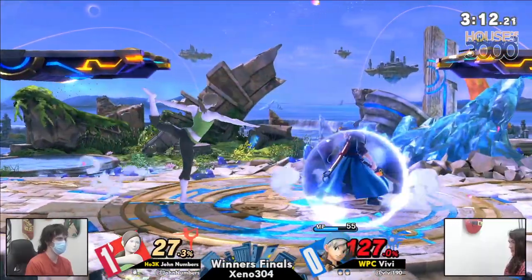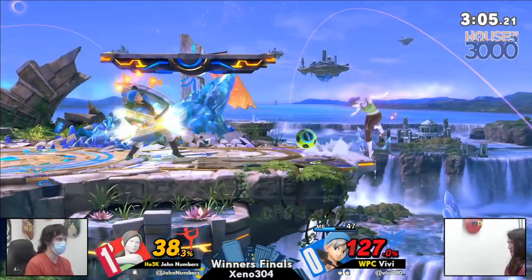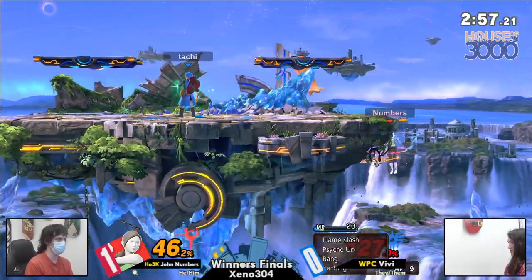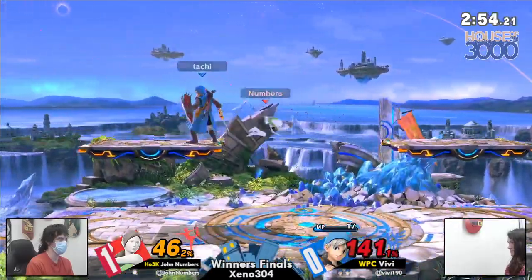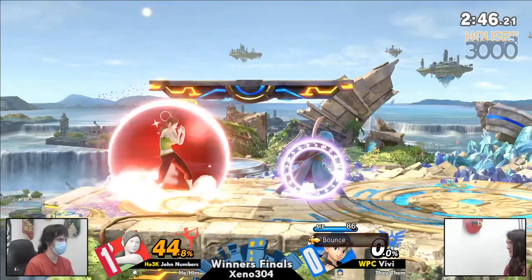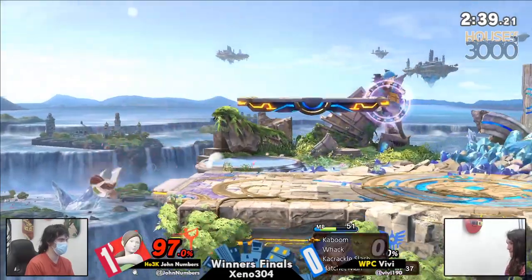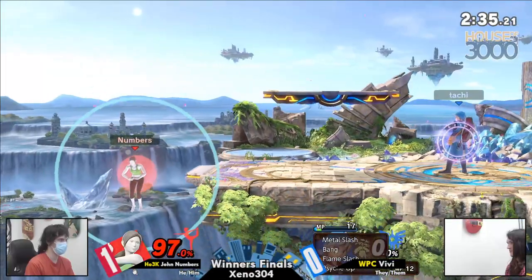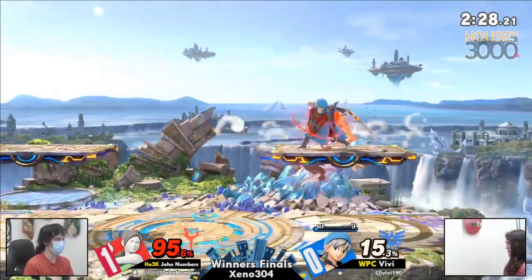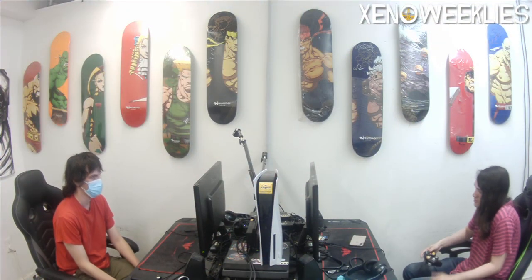Jon looking to even things up, not let Vivi run away with this lead. Vivi just backing away, making Jon approach. Another zoom. I love surfing the soccer ball atop the platforms from Jon. He's still holding onto the second stock for dear life. I like the use of the Zapple right there to disincentivize Jon from jumping right back onto the stage. But Kaboom in the wrong direction — that's expensive. If you got the cash, splash! They just wanted to reset the situation. I'm going to want to watch the replay on that one.